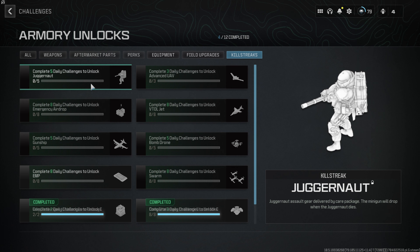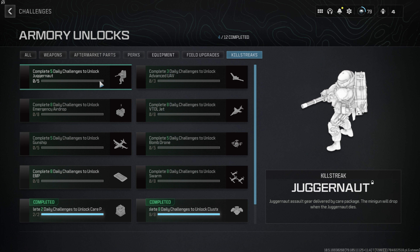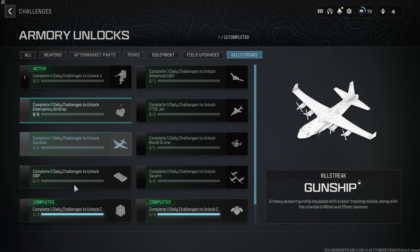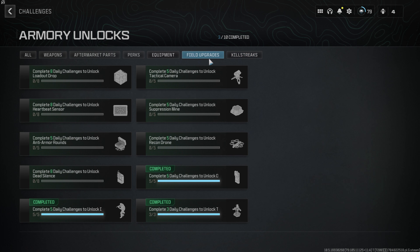Next, I will activate one of my equipment. We will use this button to activate and click on the Juggernaut button to activate it. We will reveal how it works in the live video.